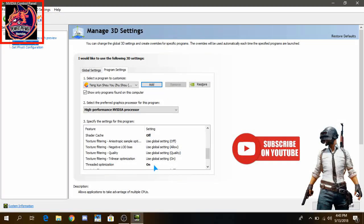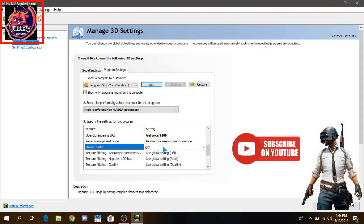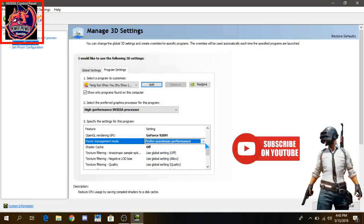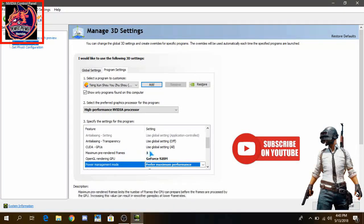Copy the settings like me — Optimization must be On. If you are using an SSD, I suggest you to set Shader Cache to On, but if you're using a hard drive (HDD), set it to Off. Power Management Mode must be Maximum Performance, OpenGL Renderer must be your graphics card, and Maximum Pre-Rendered Frames must be one.